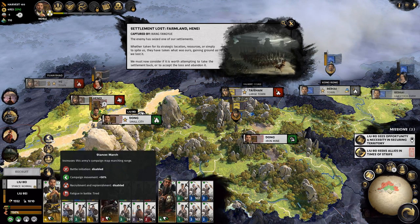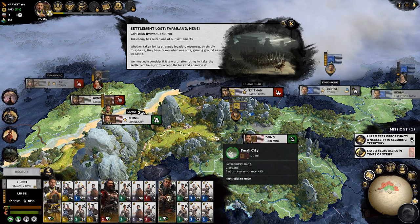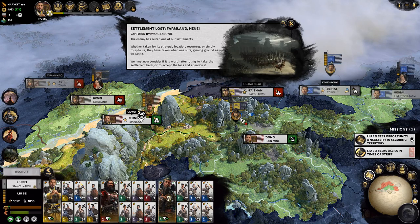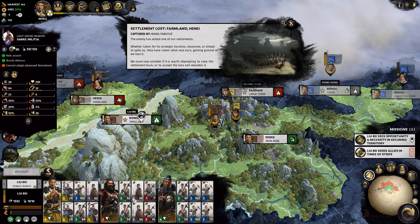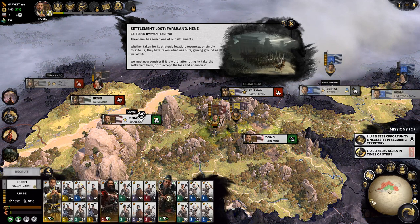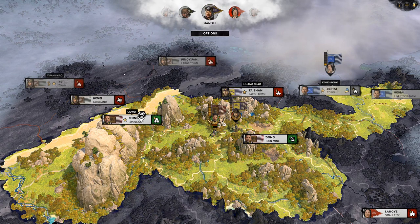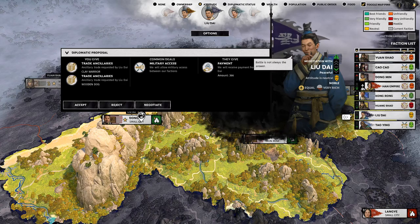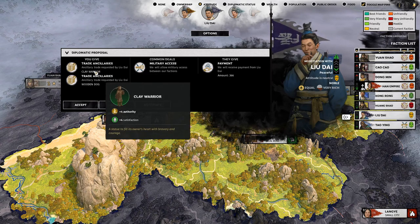I want to get as close up on this guy as possible — ready for force march. We're gonna force march over here. Even if he attacks us, we have so many people in our army that we'll just run over him. We'll take a couple more casualties than we should, but at least I'll get rid of this guy and go back over here as quickly as possible. Let me go check trade ancillaries — trade clay warrior, military axis.